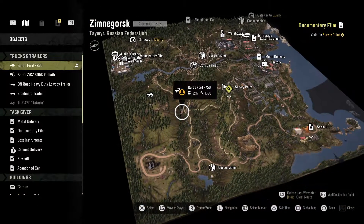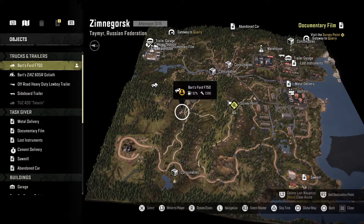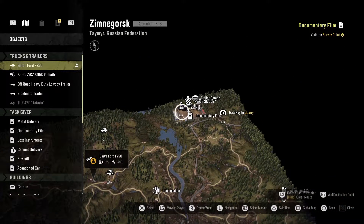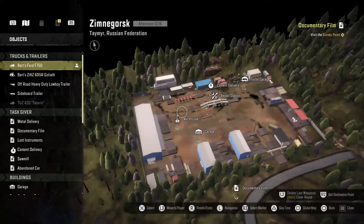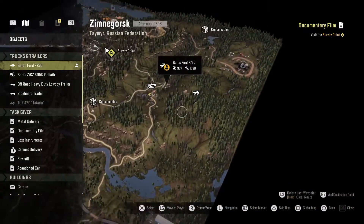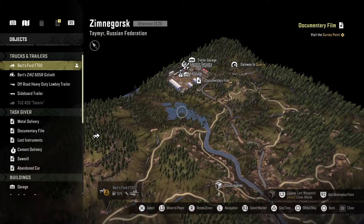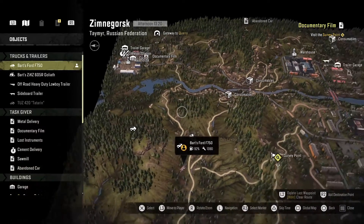Now if you're new to the Tamir province, just remember that Zemnogorsk has a garage, but you have to do some things first before you open that up. Obviously you're going to want to do that very soon when you start playing this whole map.